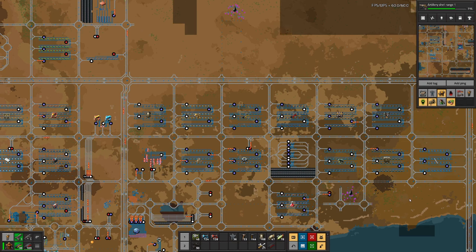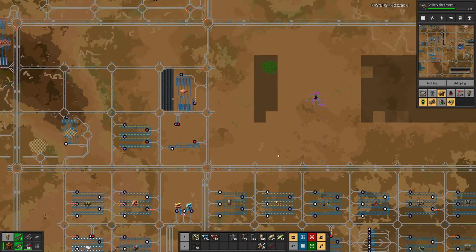I think maybe it would make sense to have dedicated stations with dedicated trains - maybe two for gear, and then one each. That would still allow us to add more trains for delivery. And having dedicated stations also means we can have waiting stations for these trains.